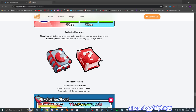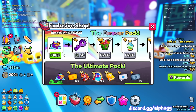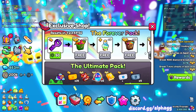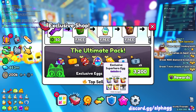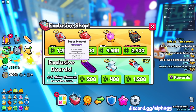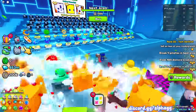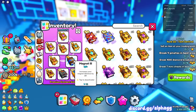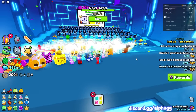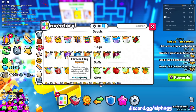There's a new exclusive enchant: global magnet — collect coins, loot bags, and dropped items from anywhere and everywhere. Dude, global magnet is going to be insane. The forever pack is free and then you buy more. Here's the new ultimate pack, the new superhero egg, and super magnet. I feel like I gotta get a super magnet on my team — if you have a super magnet you don't even need to use magnet flag. I can take off magnet 3 and just put on super magnet, then use really good flags like fortune to get two and a half times more diamonds.